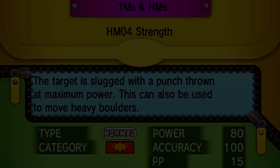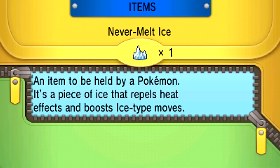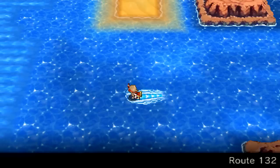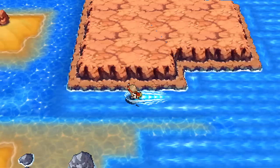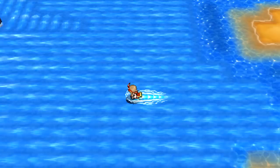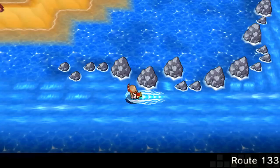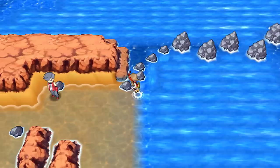I'd also recommend picking up some Max Repels, because they're going to be very useful — there are some wild Pokemon here. So let's put down a Max Repel. If you follow my route exactly, you should get to where you need to go with ease. We need to go to Route 132, and there are also some trainers on this route. You can actually avoid a lot of them. We just want to keep going left for as long as we possibly can, heading out from the left and continuing until you're almost at Slateport.